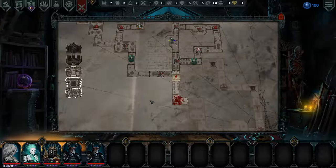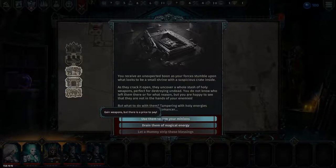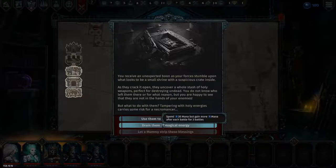Let's do the quest and see what happens. You receive an unexpected boon as your forces stumble upon what looks to be a small shrine with a suspicious crate inside. As they crack it open they uncover a whole stash of holy weapons — perfect for destroying undead. You do not know who left them there, but you are happy they are not in the hands of your enemies. Options: gain weapons but there is a price to pay, or drain them of magical energy — spend 20 mana but gain more mana after each battle for 3 battles. I think we are going to drain them because I don't want to pay a price — I don't want to lose my level 7 dark knight or any of the others.